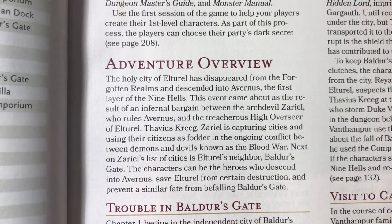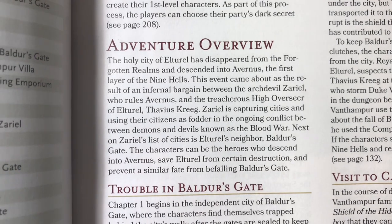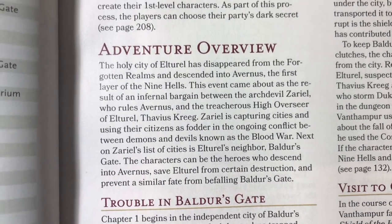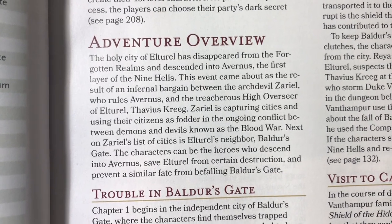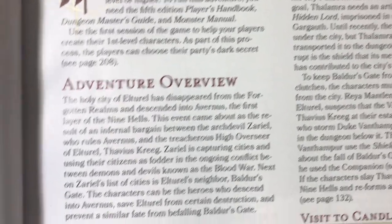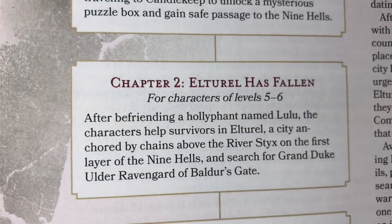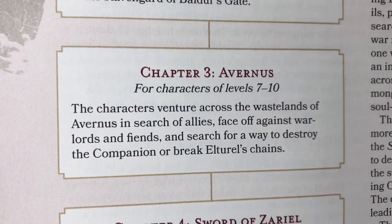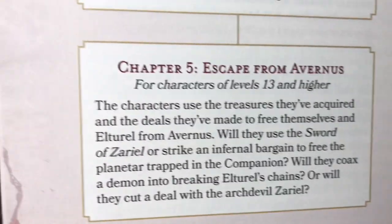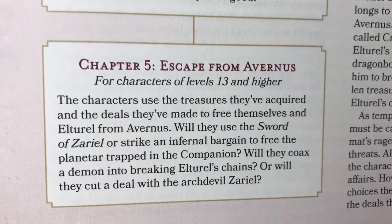We have an adventure overview. The holy city of Elturel has disappeared from the Forgotten Realms and descended into Avernus, the first layer of the Nine Hells. This comes about as the result of an infernal bargain between the arch-devil Zariel who rules Avernus and the treacherous High Overseer of Alturel. The chapters cover: Chapter 1 Tale of Two Cities, Chapter 2 Alturel Has Fallen, Chapter 3 Avernus, Chapter 4 Sword of Zariel, and finally Escape from Avernus. It looks like it goes from level 1 to level 13 or higher.